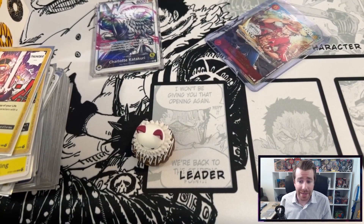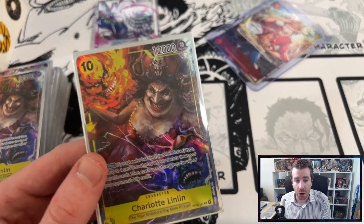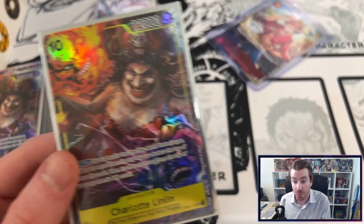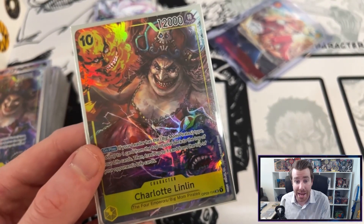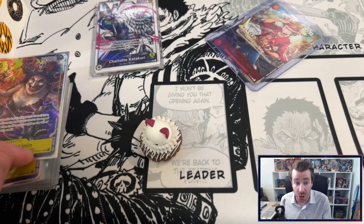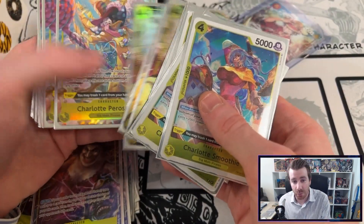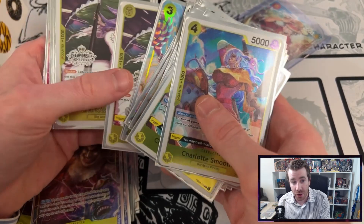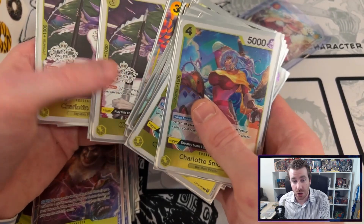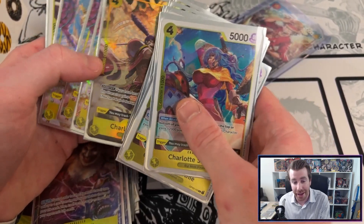The biggest strength of the deck I think is the Charlotte Linlin. Being able to play her back to back is absolutely backbreaking and can win games outright. But if the deck was just the 10 cost Big Mom I think it would be good but not great. What makes the deck great is the fact that we're running 20 triggers in the deck — 20 out of 50 cards are triggers, and 16 of those are cards that you can play for free off of the trigger just by discarding a card from your hand.